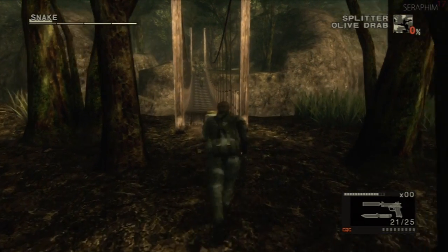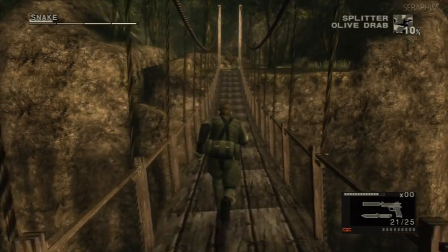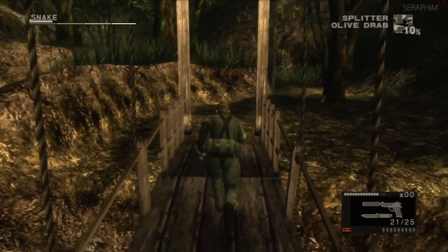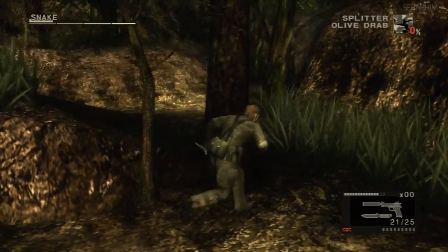You'll notice I changed my aim because for some reason it didn't invert my view and it was messing me up. The easiest way to do this room is to shoot that beehive — this guard will then scare all the rest of the guards out of the area and you have free rein to just run completely through it, nice and quick.